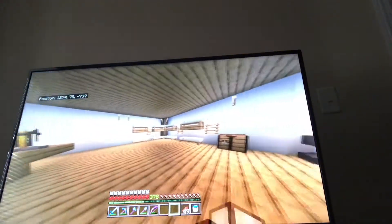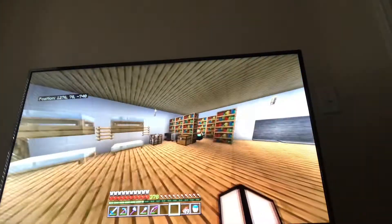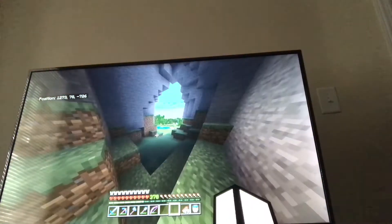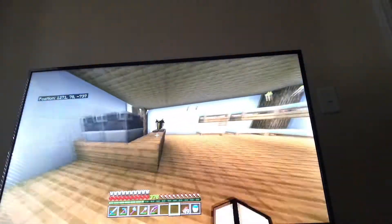We go in here and it's like a kitchen area, though we don't really do much here. At first this is where people would sleep, but now we don't really use it for much. Here's where we usually do most of our enchantments, and then there's our storage — there's a lot of copper in there.